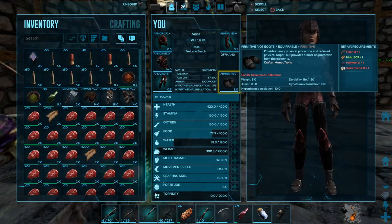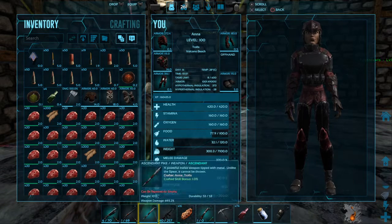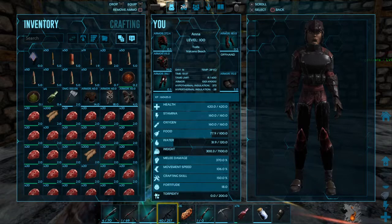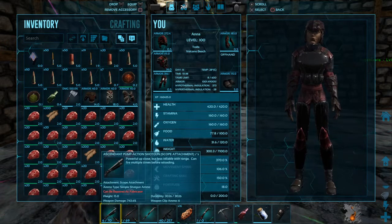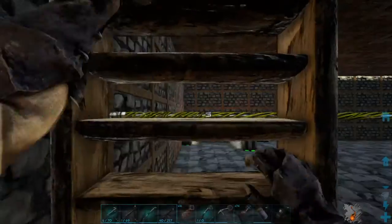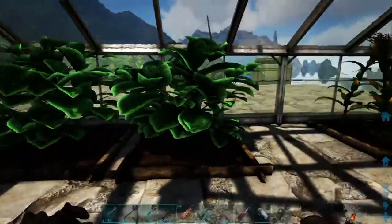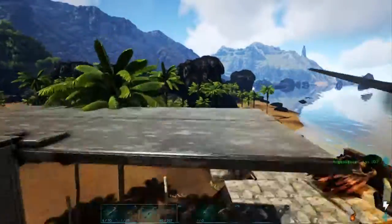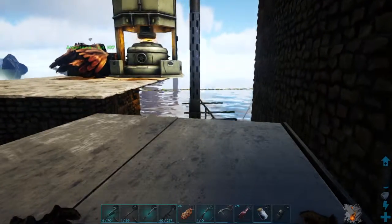For weapons, I've only got a Mastercraft Pike that I can craft myself, and I can craft my Mastercraft crossbow. The pump action shotgun I got out of a loot crate, so once I lose that it's gone for good. I don't have any journeyman pickaxe or anything like that. Up here is my little greenhouse, nicely tucked away on top, and I've got myself an elevator to go up and down.